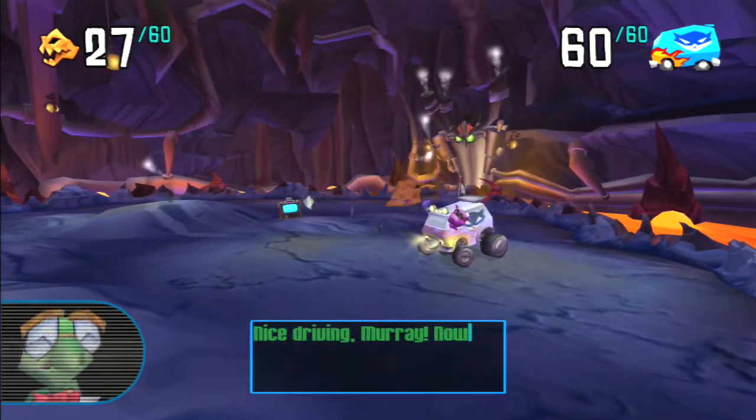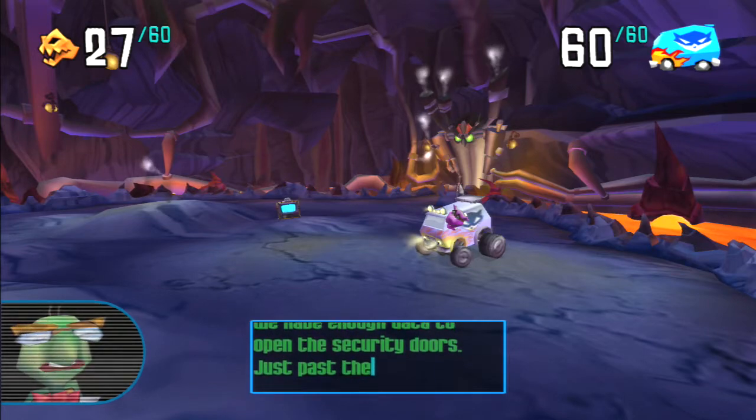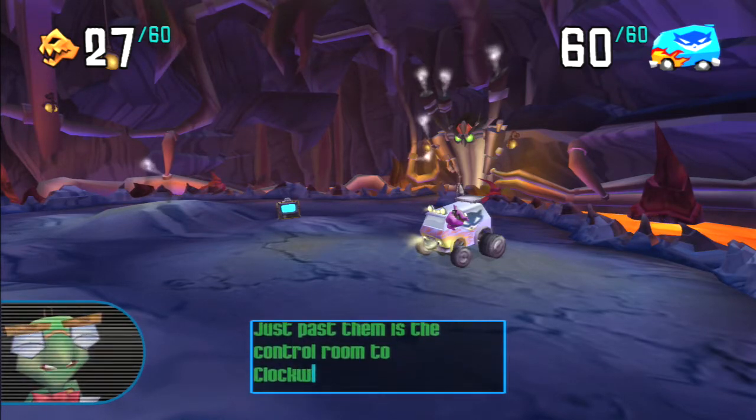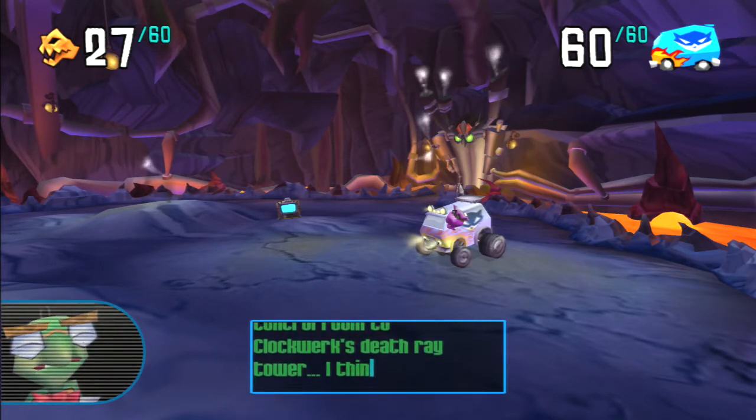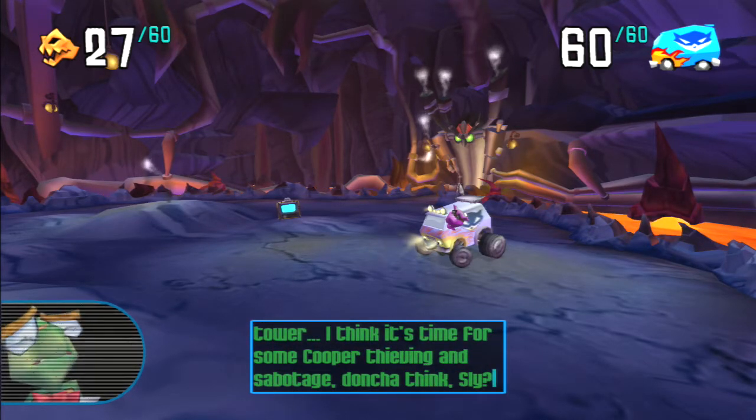Nice driving, Murray. Now we have enough data to open the security doors. Just past them is the control route to Clockwork's Death Ray Tower. I think it's time for some Cooper thieving and sabotage, don't you think, Sly?